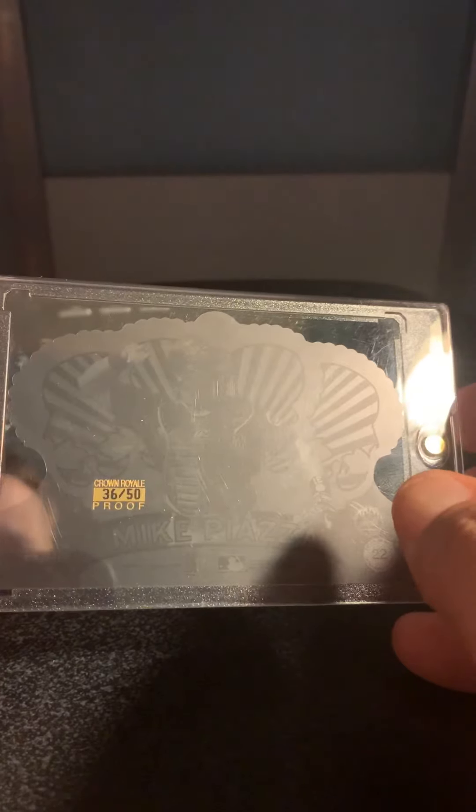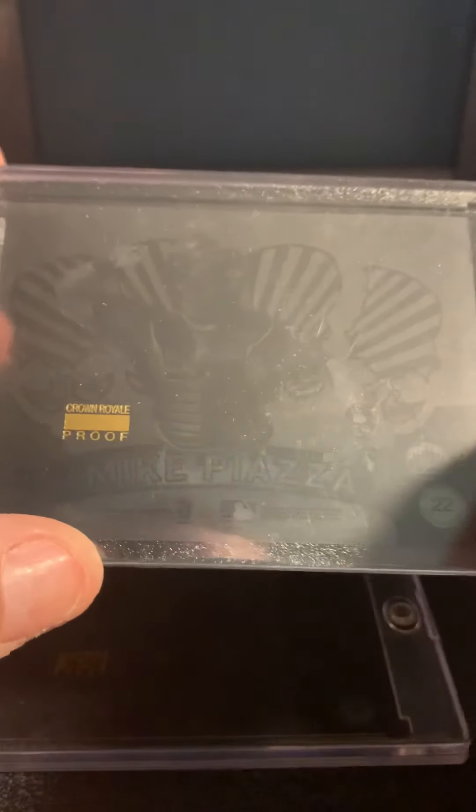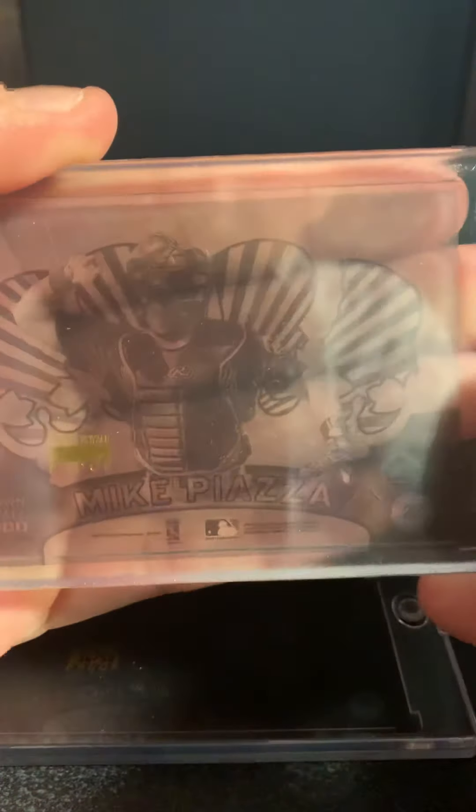2000 Crown Royal Proof — this is the numbered one, it's out of 50. I believe this is the one I got off of Tanner on eBay. He had a whole bunch and I didn't even realize it was Tanner until afterwards. It's really hard to see, but there you go — Tanner hooked me up with that one.